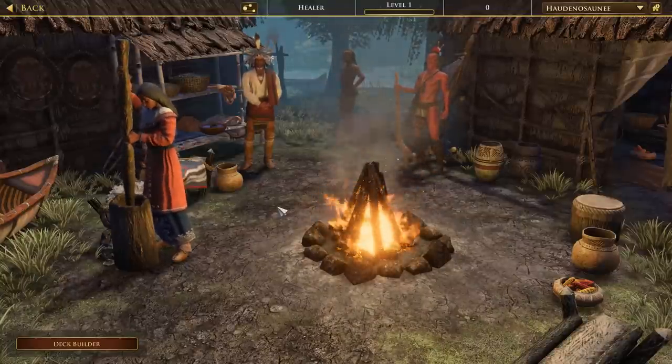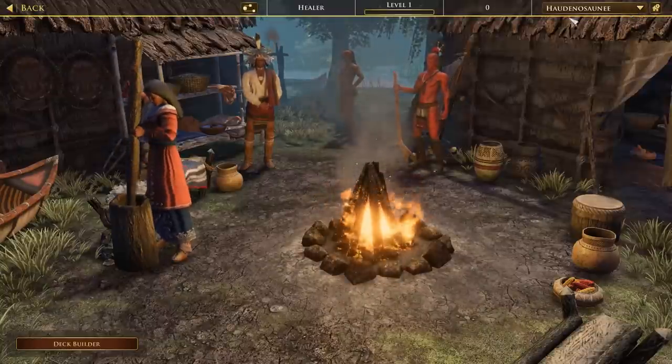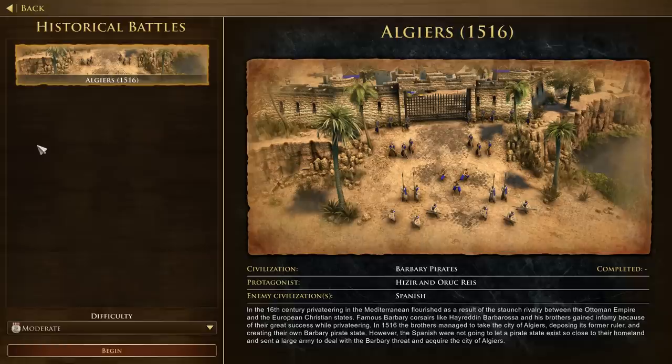They made some changes to the gameplay of the Amerindian tribes, but we're not going to get into that too much. I want to show you something else. We have historical battles, and here we have Algiers, 1516. You're playing as the Barbary pirates and the enemy is the Spanish.